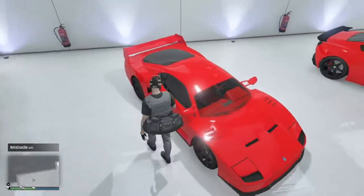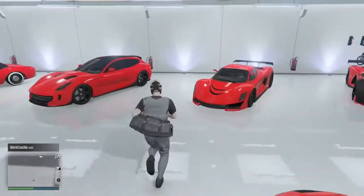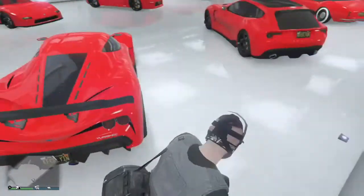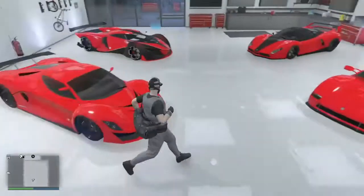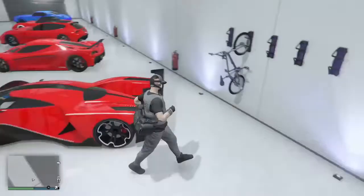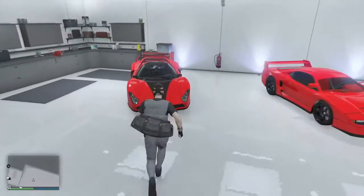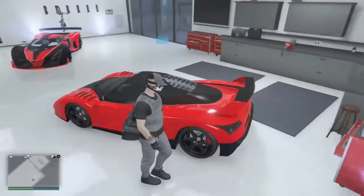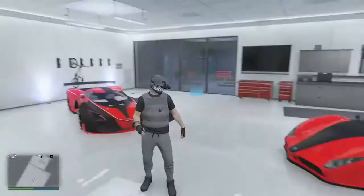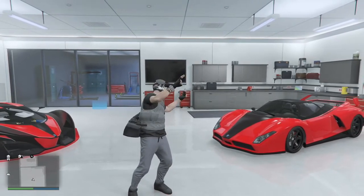Here is the Turismo Classic — it's about a week old now. If you haven't got it, it's a good car. It is the fastest sports classic in the game. And here is the modern Turismo R — I've had that one since 360 as well. Here is the X80 Proto. I really like this car just because of how it looks. And here's the last car in this garage — the Cheetah. I didn't have this since 360 but I did buy it as soon as I got onto Xbox One.